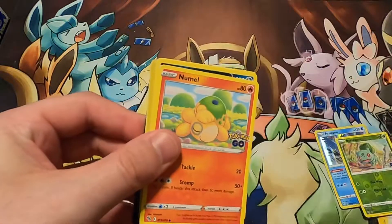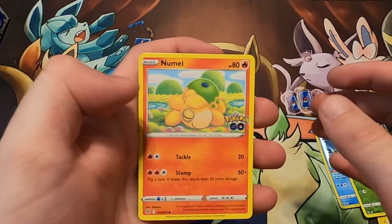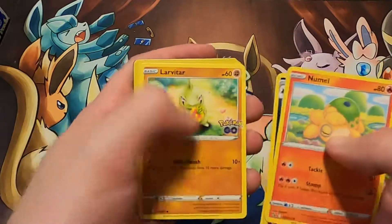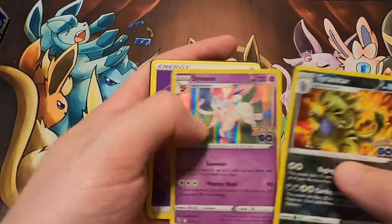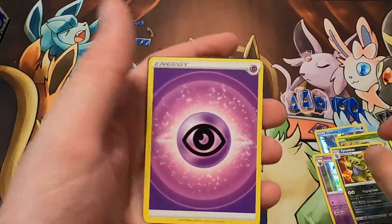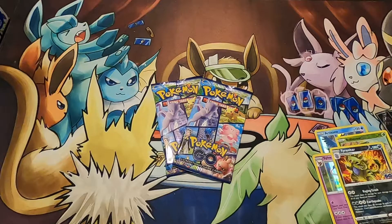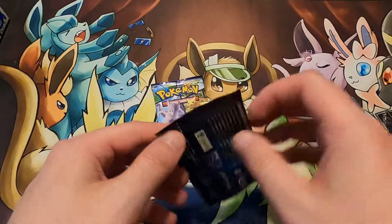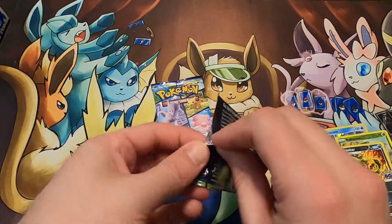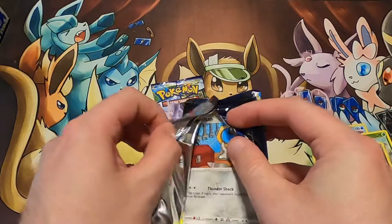Let's see what we get in pack two. A Tyranitar with a Sylveon — okay. Again, a lot of these I already have, either one or both forms, the reverse or non-reverse. Let's see what we get in pack number three.